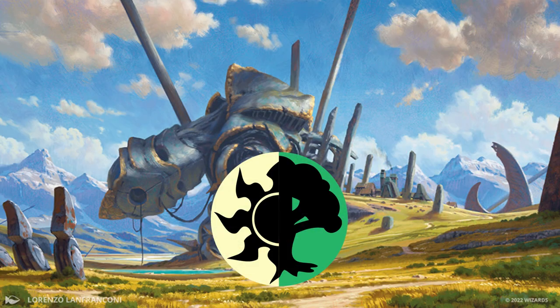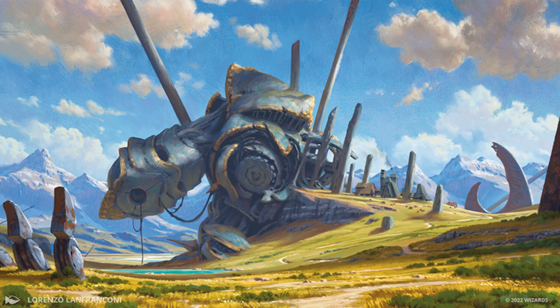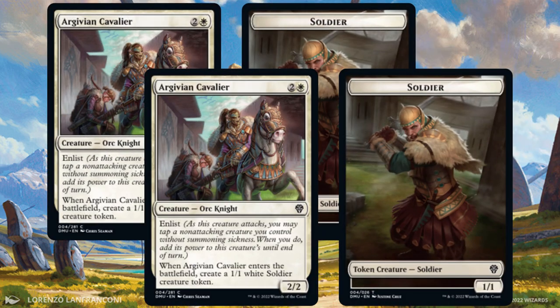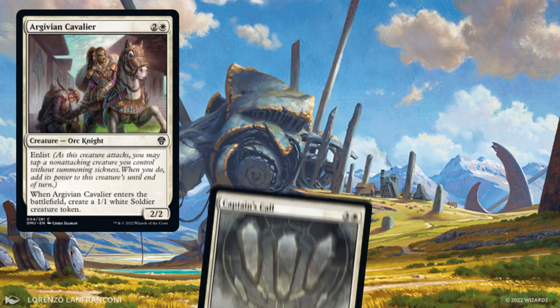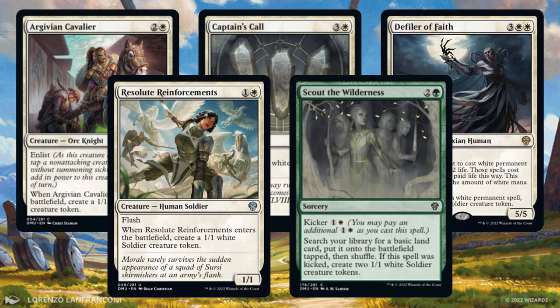Green-White takes a different approach to domain — it's focused on going wide rather than tall. Go Wide is another classic archetype: first, make a bunch of creatures, usually by creating tokens, then turn all those creatures into threats with pump spells and anthems. You can make multiple bodies with Argivian Cavalier, Captain's Call, Defiler of Faith, Resolute Reinforcements, or Scout the Wilderness.